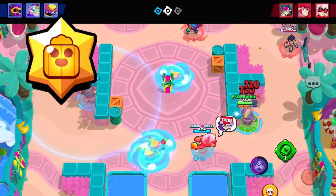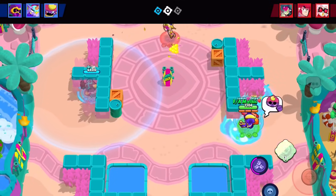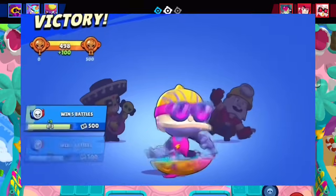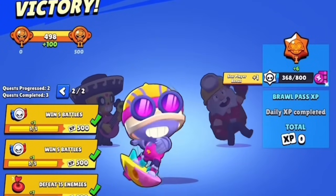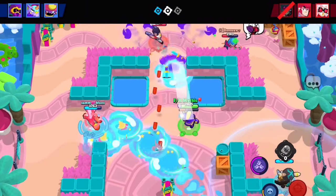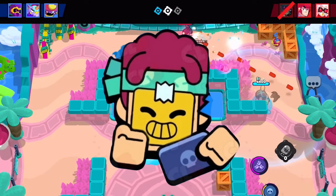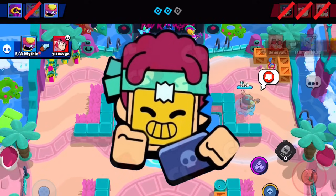Grinding your Masteries is a very practical way to get credits, and one thing to consider is combining all of these methods. You can earn Mastery Points in ranked, and if you also do your quests while playing ranked, this would be the absolute best way to earn credits as fast as possible. Just remember, earning credits takes a consistent grind, but as long as you follow this guide, you'll be maximizing your credits and will soon unlock every brawler.